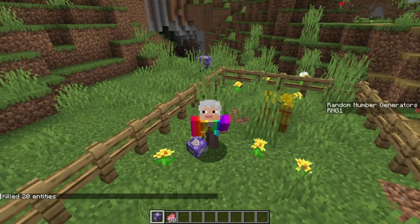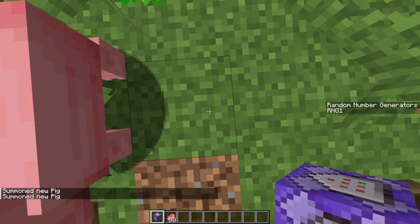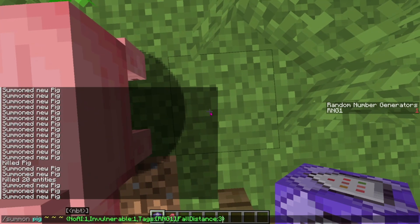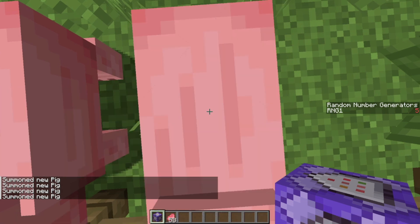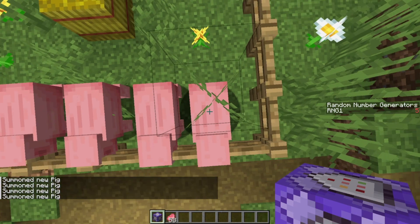What if you want to skip a number in the random number generator? Well, that's also pretty simple to do. All you have to do when summoning the pids — for example, if we want to skip 4 — we just don't spawn in a 4th pid. We go straight to 5, and then we can go to 6 and 7. If we don't want 8, we can skip 8 and go straight to 9.